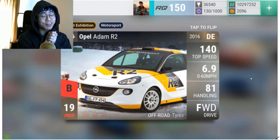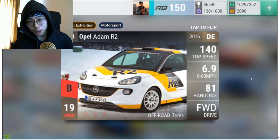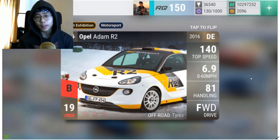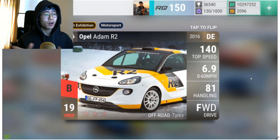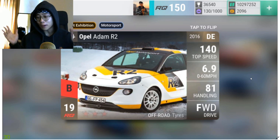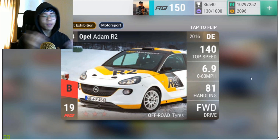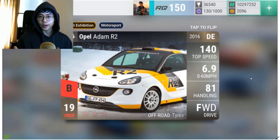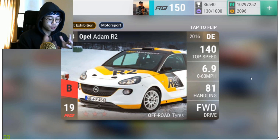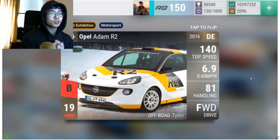The ultras you can get in this pack are actually very good. We start with the Opel Atom R2, our only RQ19 — it's in the very niche category of off-road front wheel drive. My off-road front wheel drive hand is very weak because all my cars in that category are super rares, and I hate maxing out super rares. Ultra rares are more expensive to max out than super rares but far more justifiable because they're just better cars.